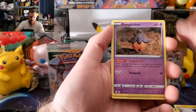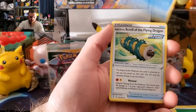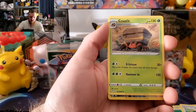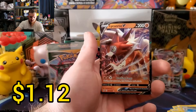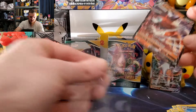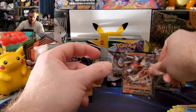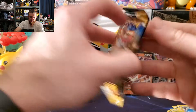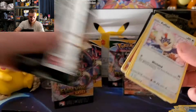Ice Q, Flygon, Crustle, reverse Fletchinder, and a Linoone V to go with our Linoone V-MAX — almost positive we needed both of these cards and had not pulled those yet — so very good pull. Two more packs of Evolving Skies in this one.